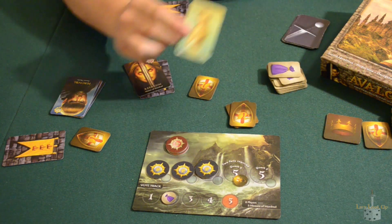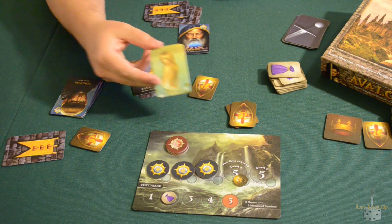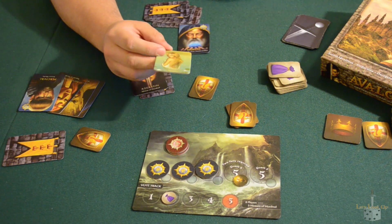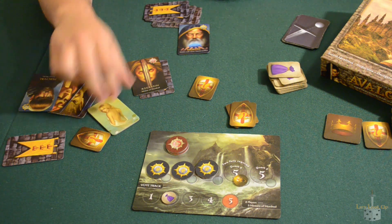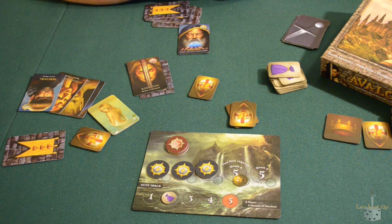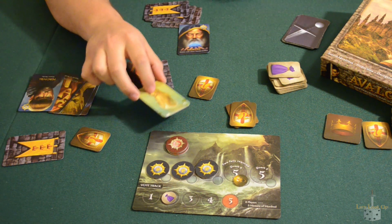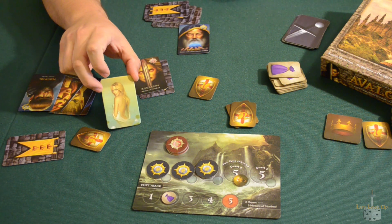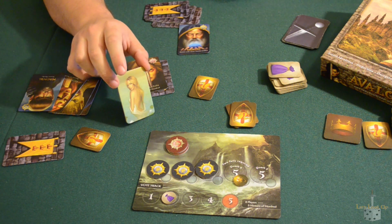One of the other things that makes Avalon unique is the Lady of the Lake token. This can be added to the game without adding any other special roles. The Lady of the Lake goes to whoever the leader is on the right, and the Lady of the Lake has the ability to have a player assign a role card to them — essentially letting you know where their loyalties lie. This token gets passed around as the game goes on.